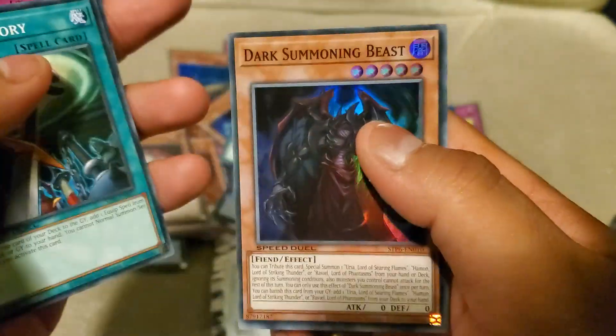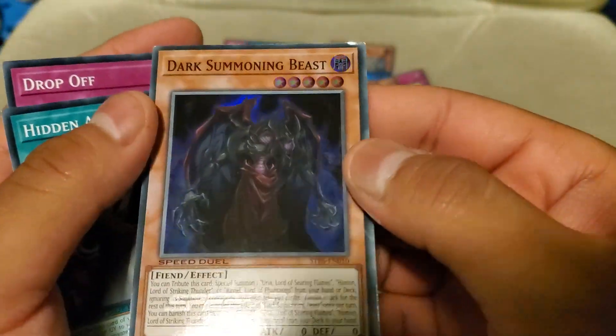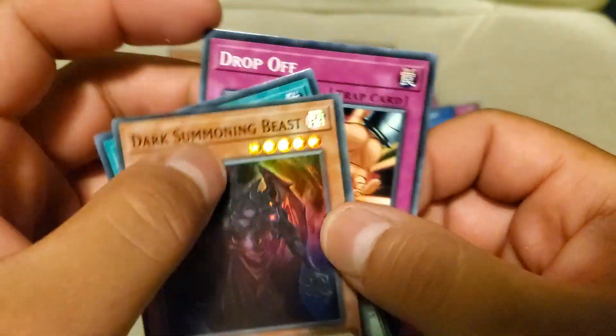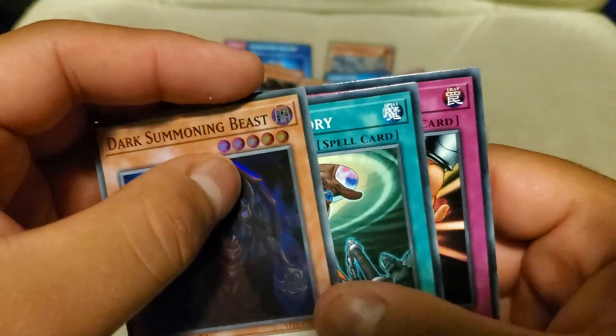Let's see — Dark Submitting Beast. Not horrible; it's the highest rarity for this. I'm not sure if Hamon decks are doing anything right now in the format, but it's good to have.